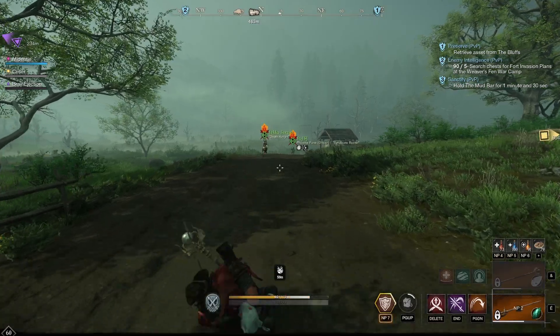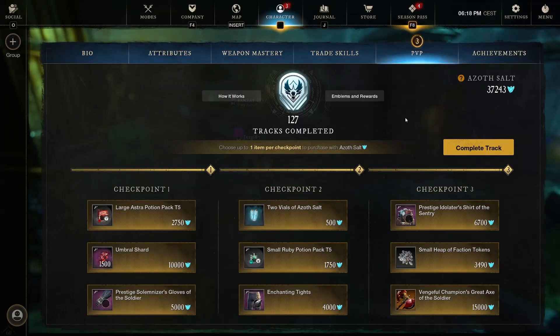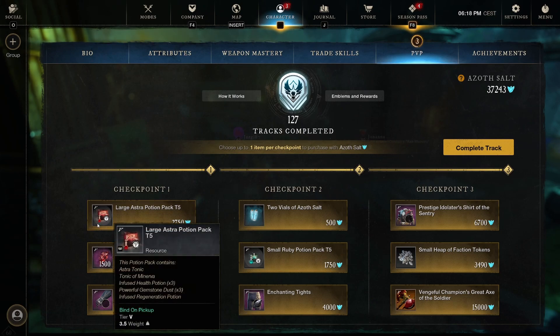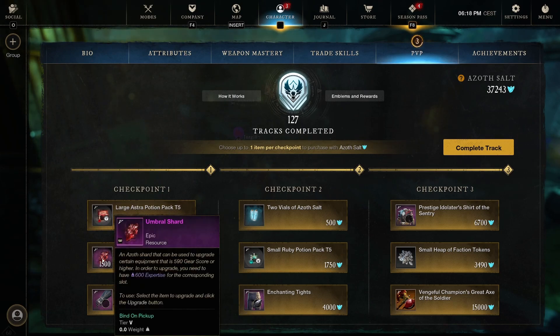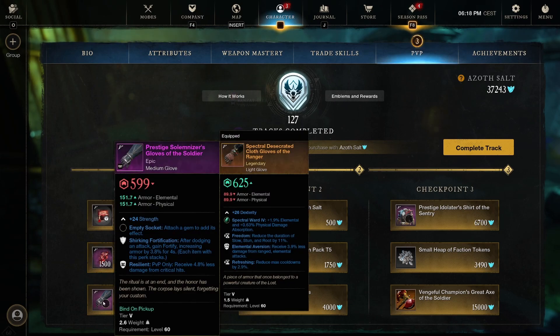I'm going to keep pushing so we can actually try to take over Weeusfen here. First glance, track 128 is looking juicy. Checkpoint 1: we've got a large Astral potion pack tier 5, 1,500 umbral shards for 10,000 — always a good deal. And the Solomizer's Gloves of the Soldier with Shuriken Fortification and Resilient. Shuriken Fortification did get a downgrade, though. Resilient is always good.